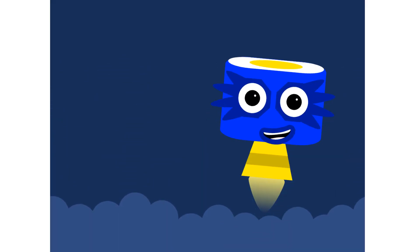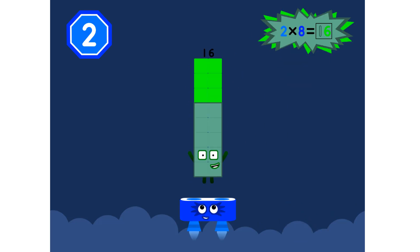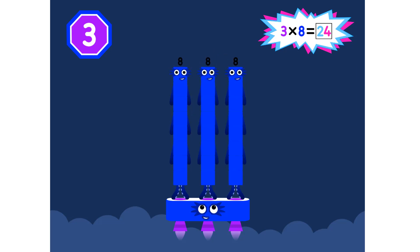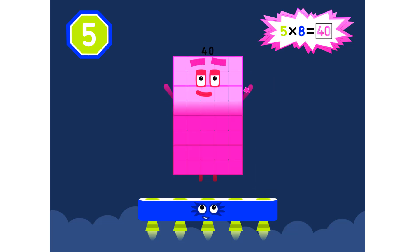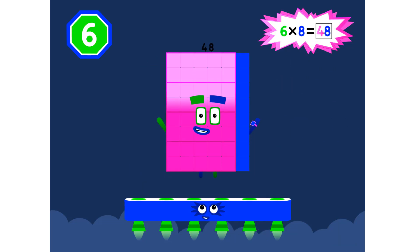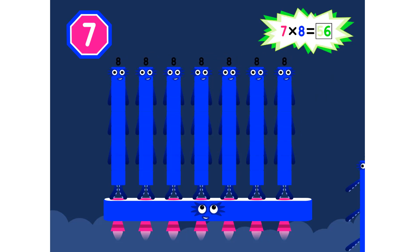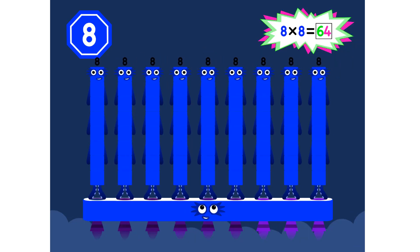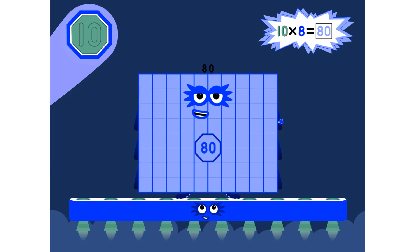Super 8's assemble! 1 eight is 8, 2 eights are 16, 3 eights are 24. We will heed the call. 4 eights are 32, 5 eights are 40, 6 eights are 48. We'll catch you when you fall. 7 eights are 56, 8 eights are 64, 9 eights are 72. Here's the biggest of them all — the Super 8 who has it all. 10 eights are 80.